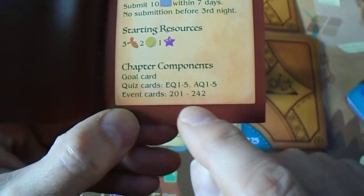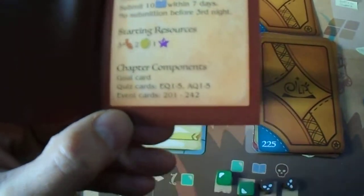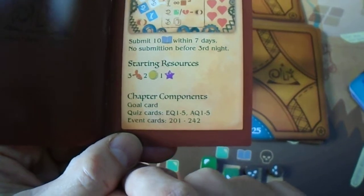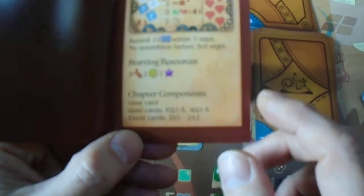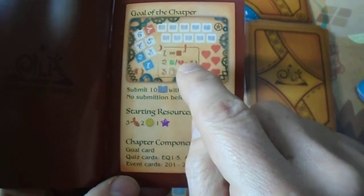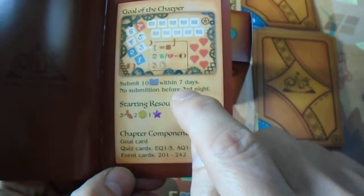The setup is also a bit sloppy. The setup here says what cards you need to go into play, so everything from chapter 1 is also removed back into the chapter 1 box. The iconography is a bit vague — that's typical of a Kickstarter edition.